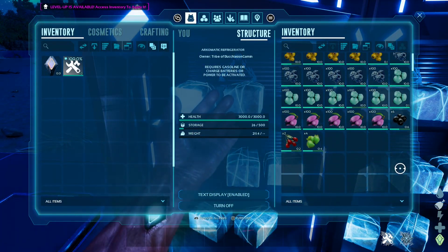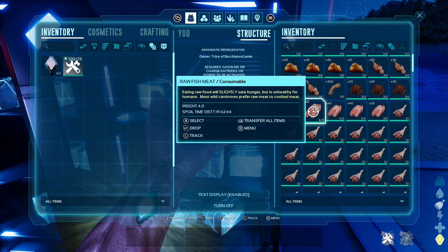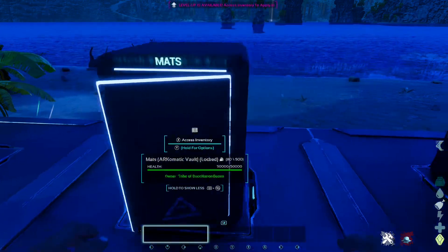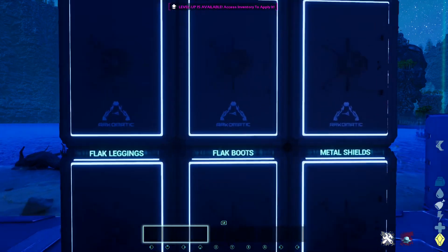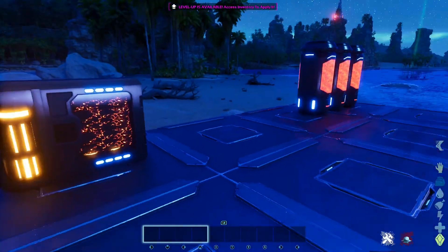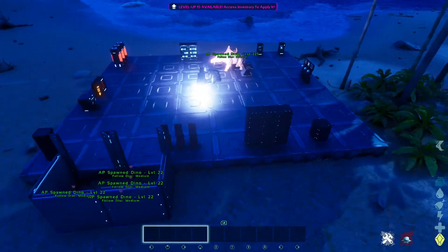Next we have the Archimatic Refrigerator, which keeps any item that can spoil from spoiling for a very long time and has a nice text display with boxes that fill up. Lastly of the original structures is the Archimatic Vault — a smaller metal vault to securely store goods, also with a text display. Both the refrigerator and the vault now open and close slightly when you interact with them, which is a nice visual touch.